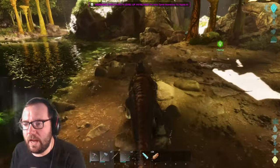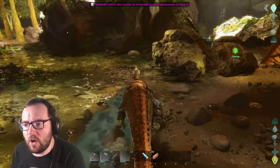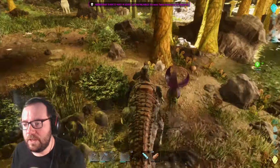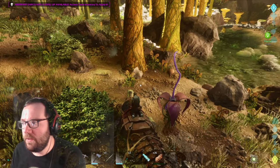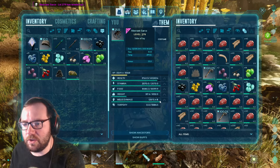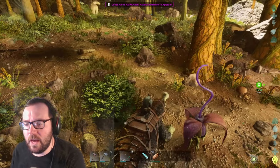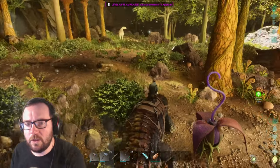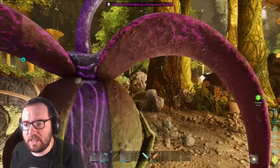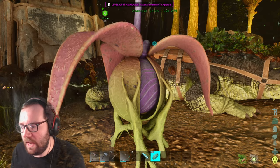I should probably get at least some crystal for a dino ball or a couple of dino balls. If I come across crystal, I'll get some. Oh, these are the Plant Species Z. These heal us — that's healing us relatively quick. They also give us seeds; we might need them for the Plant Species fruit so we can tame the Yi Ling. Let's get a seed from them because at some point I'd like to tame a Yi Ling.